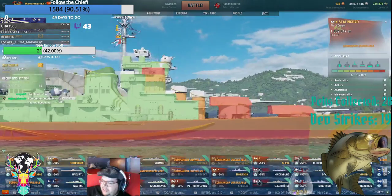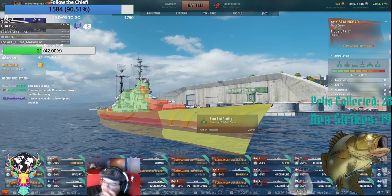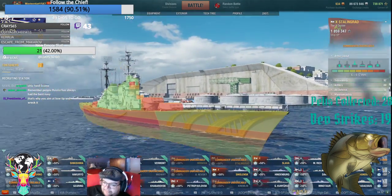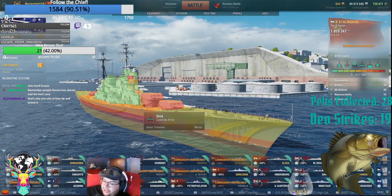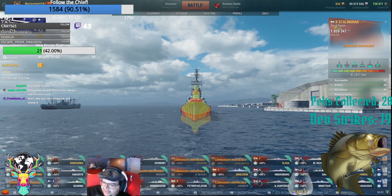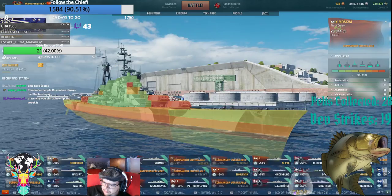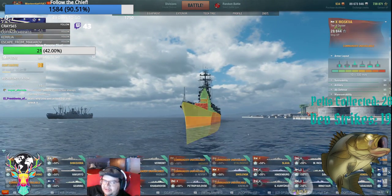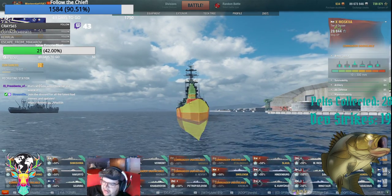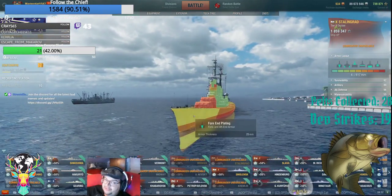Stalingrad, which replaced the Moskva, is the same reason — look at this thing. You have your icebreaker which goes all the way to the front, your armor belt which is 50mm, your deck which is 50mm. It's super tanky for the same reason. Moskva is at a slight advantage because Moskva's icebreaker sits a little higher in the water than Stalingrad's nose, so you can get more consistent damage on the nose of a Stalingrad.